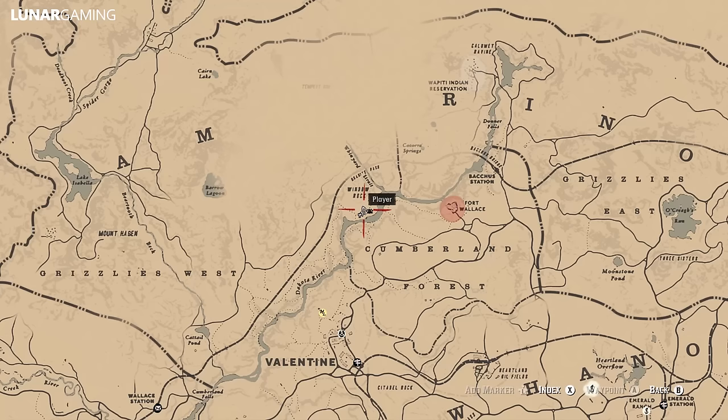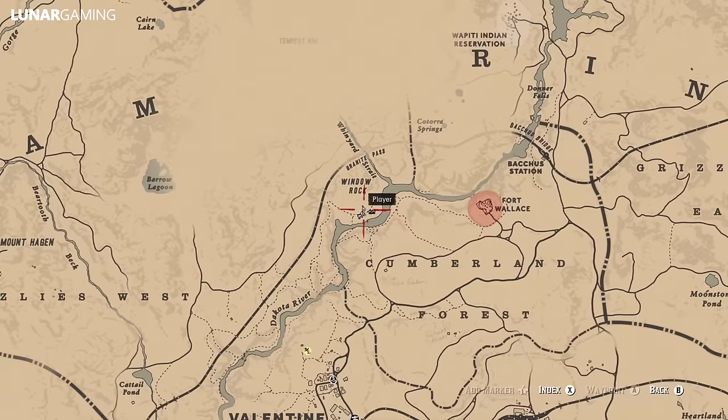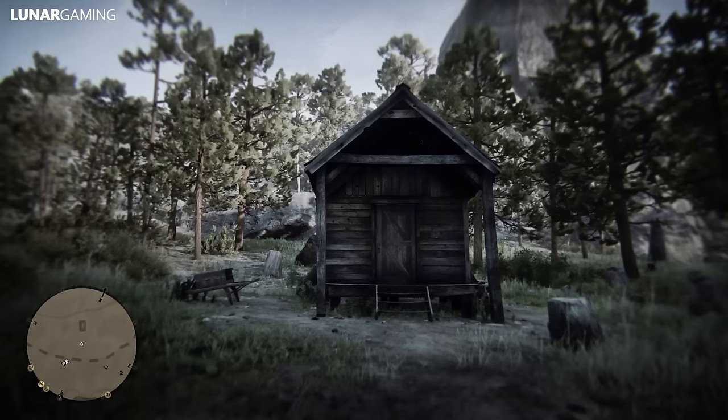Next, another one relatively close to Valentine: the Hunter Hatchet. Look at your map and follow the Dakota River north to Widow Rock. Just below the name on the map is a small shack — it's easy to see — and at that shack location to the right is the hatchet, inside another tree stump.